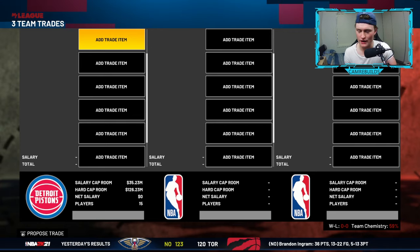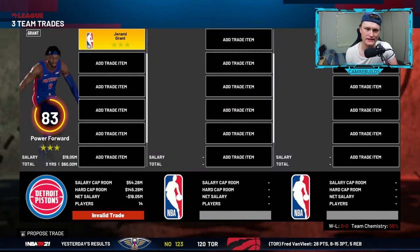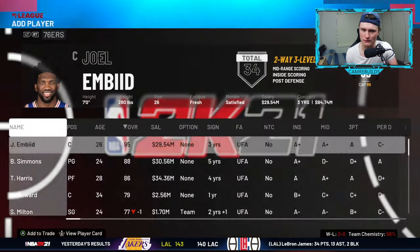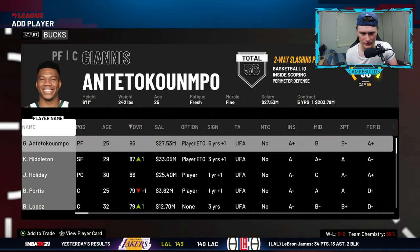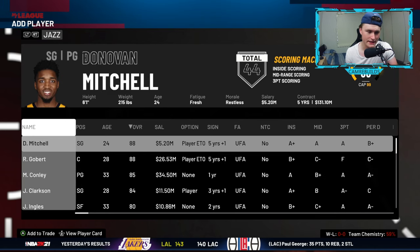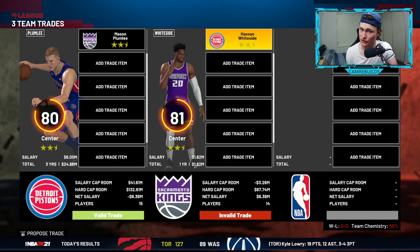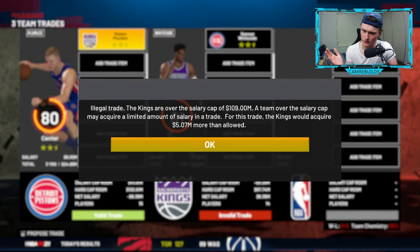There's a video there that says how to trade for players. Basic gist: if you want to trade someone, say Mason Plumlee from our team, then on the right-hand side you can select a player you want to trade for — say I wanted Hassan Whiteside. As you can see, that trade does not go through because the Kings would acquire 5.07 million more than allowed.